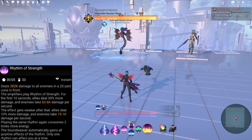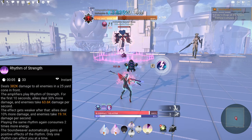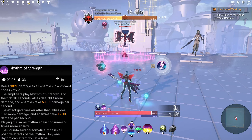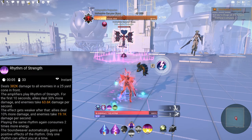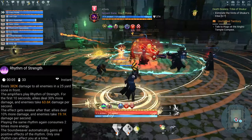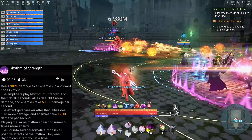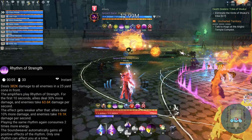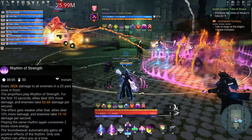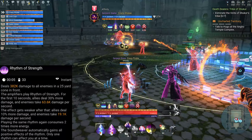Moving on to the next ability: Rhythm of Strength. Deals X amount of damage to all enemies in a 25-yard cone in front of the Soundweaver. The amplifiers play Rhythm of Strength — for the first 10 seconds, allies deal 30% more damage and enemies take X damage per second. The effect gets weaker after that: allies deal 10% more damage and enemies take X damage per second. Playing the same Rhythm again consumes 2 times more energy. The Soundweaver automatically gains all positive effects. Only one Rhythm can affect you at a time.